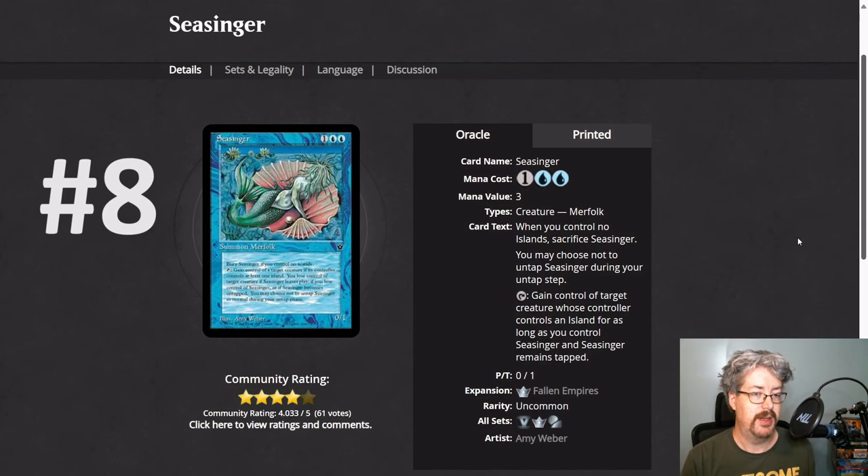Number eight, we've got Seasinger. This is another sideboard tech card where you can only gain control of a creature if its controller has an island. But if there's a way to cause this temporarily, you could use Seasinger proactively even if the opponent doesn't run islands — they don't have to have a blue creature, so as long as you can cause them to have an island even temporarily, Seasinger can steal a creature. We've got great ways to protect her in Standard — there are good one-mana blue cards that can make her hexproof. This could be a sideboard card or maybe even a main-deck strategy.